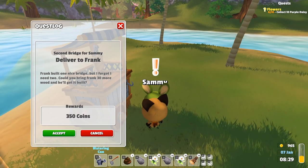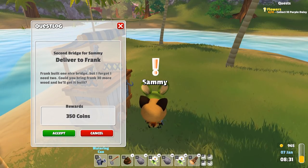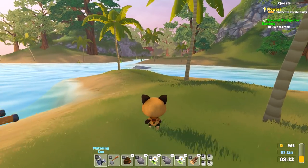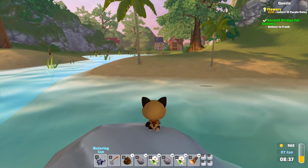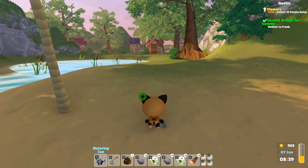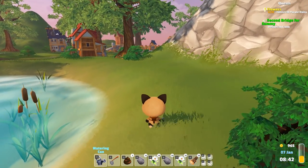Frank built one nice bridge, but I forgot I need two. Could you bring Frank 30 more wood and he'll get it built? Sure, we can do that. Let's go to town and talk to Frank about this — it'll actually help us get to town quicker too and make it easier to get to Sammy's.